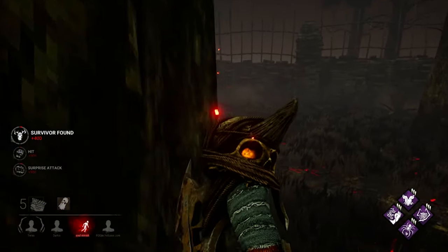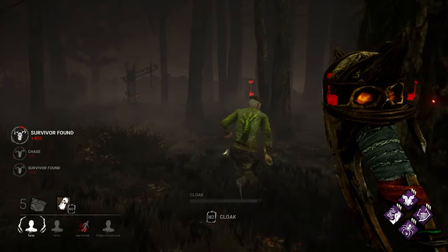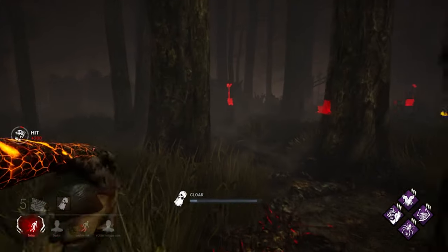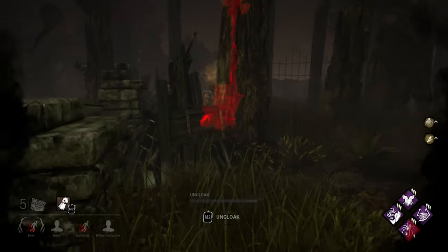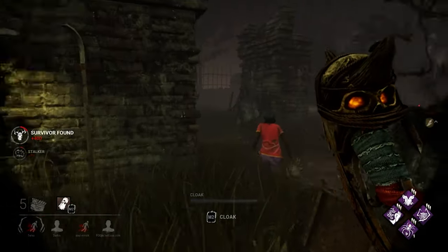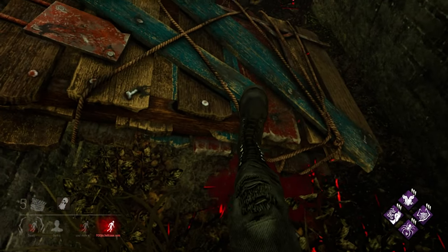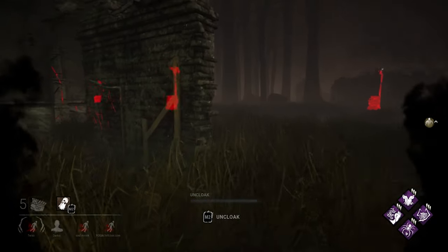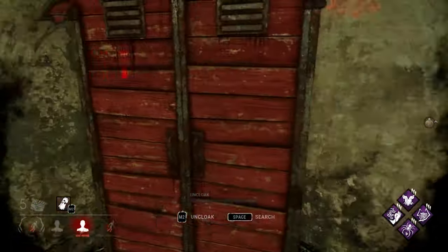Generators with progress can be heard from a distance of 20 meters. When a survivor is repairing that gen, that can also be heard from the same distance. Generators have eight cylinders, four at each side. Every 25% of the progress affects the movement of one pair of cylinders, indicating the amount of progress. Depending on how fast the currently affected cylinders move, you can take an educated guess about its precise progress, or work on it as a survivor to see the progress bar. A short glance will always tell you the most necessary information.